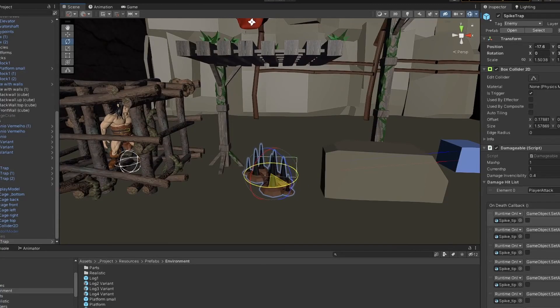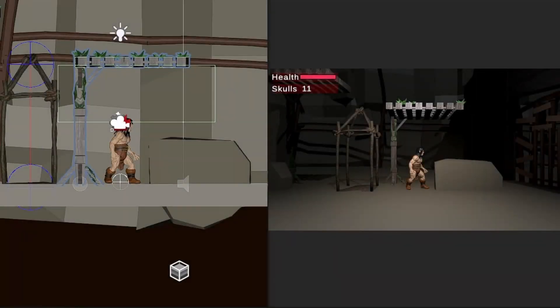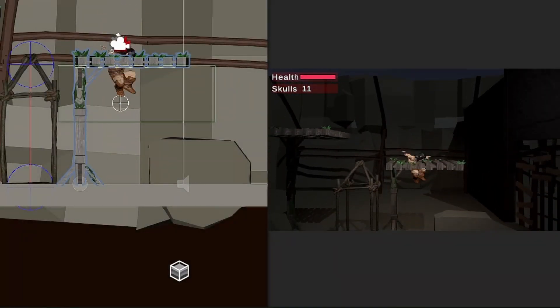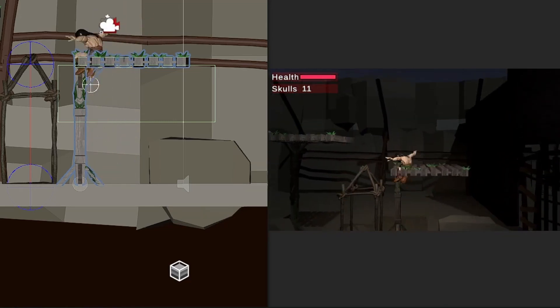I decided to scrap the 2D physics, which was causing some problems for this 2.5D game, and turned all of the game physics back into 3D. The biggest problem was that I lost the one-way platformers that came with the 3D physics, so I have to implement them myself now.